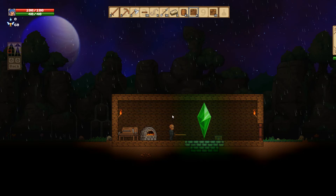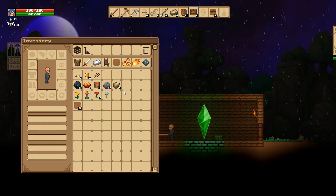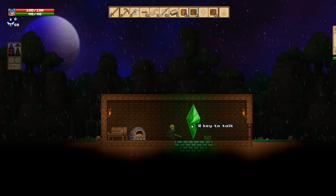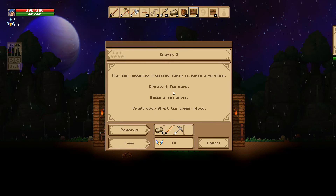In the quest menu — you can check back on these any time — the goal is three tin bars, then build a tin anvil, then make a tin armor piece and we'll get some good rewards. We've got the tin bars, so now we need the anvil. We have to make it with the furnace — there it is, tin anvil, just like that.